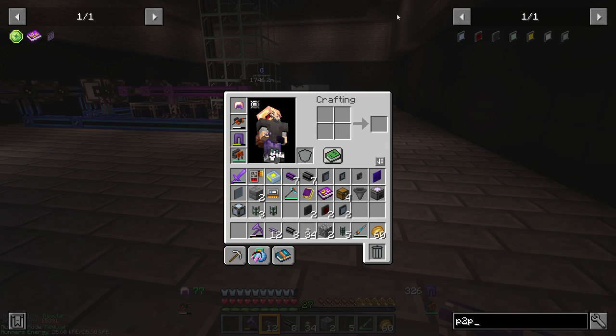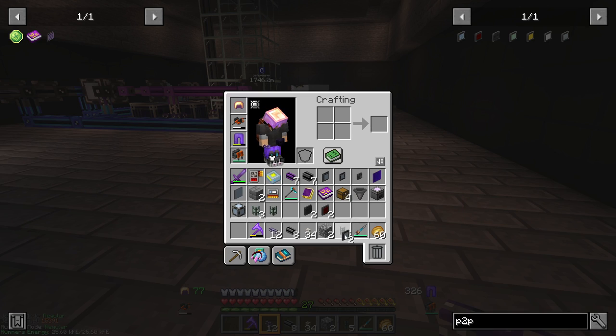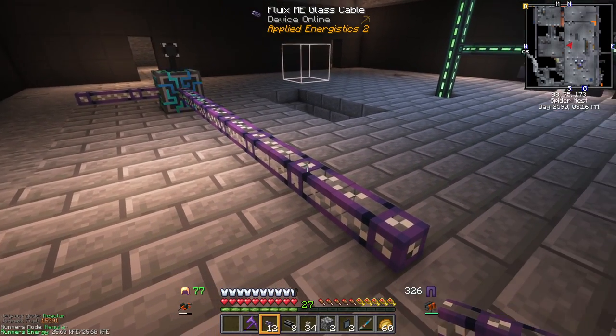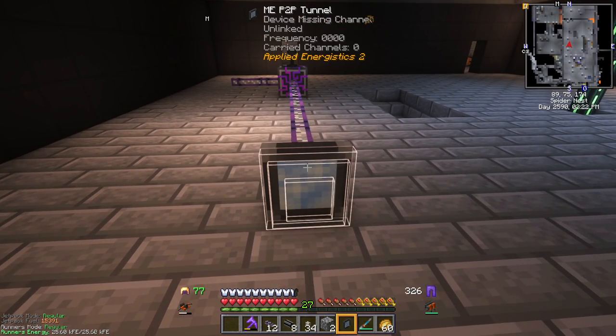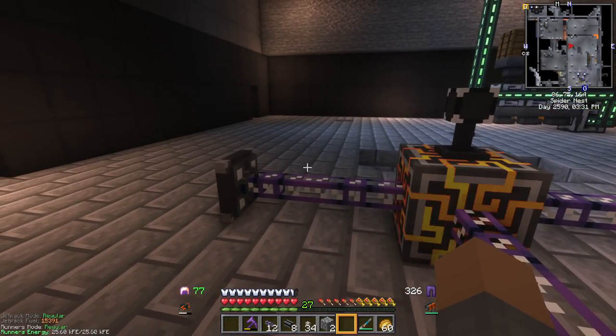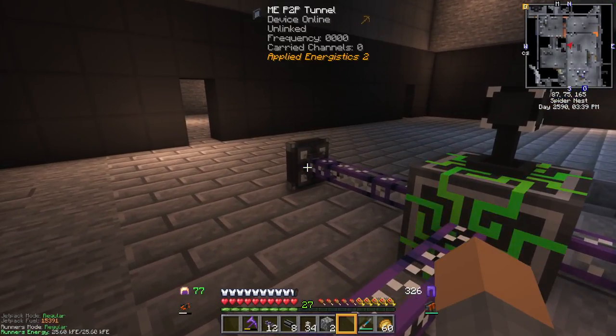If we look at the recipe for the P2P tunnel, it's pretty expensive — it needs an engineering processor, which requires a diamond, some iron, and flux crystals, and we get one P2P tunnel with that. I have two P2P tunnels right here. There are also other kinds of P2P tunnels. What we've been doing here is an ME P2P tunnel, which sends basically an ME cable through a tunnel — you can send eight or 32 channels depending on whether you put dense or regular cable on each end. We can also send redstone, items, fluid, energy, even light and chemicals through these tunnels. So if we've got a long stretch of glass cable, we can send all kinds of stuff through a peer-to-peer tunnel. Let's start with the regular ME peer-to-peer tunnel. We'll put one here and one here — now we have an ME peer-to-peer network. We can stick all kinds of these tunnels on this, and we need to tell them how to connect to each other.